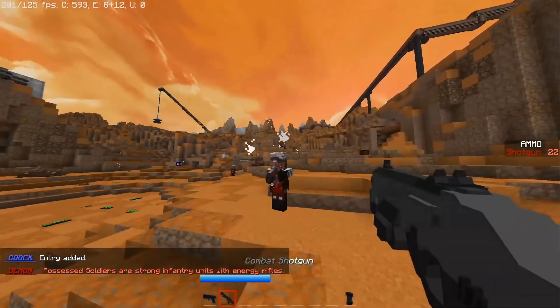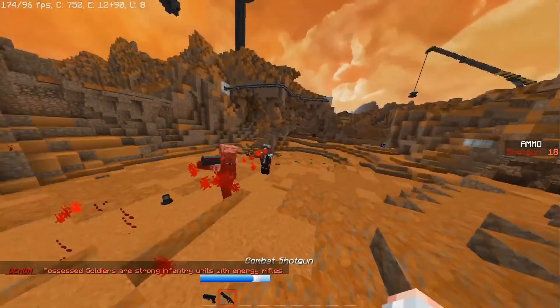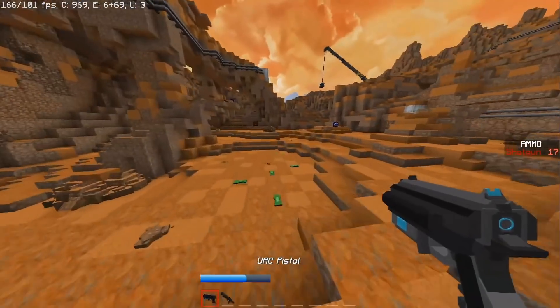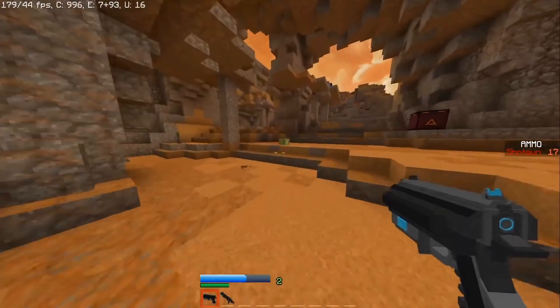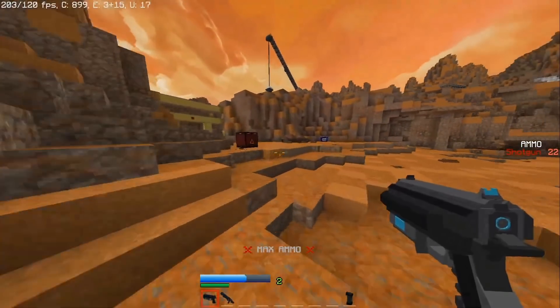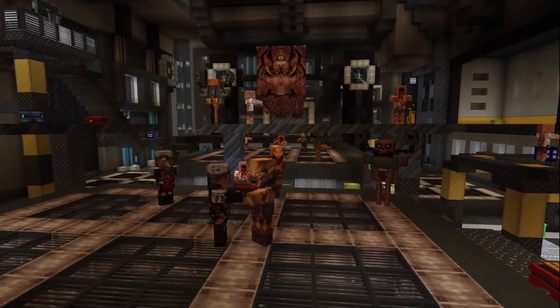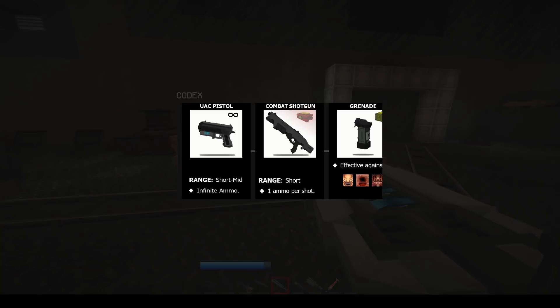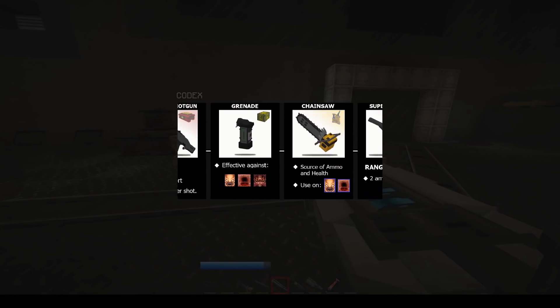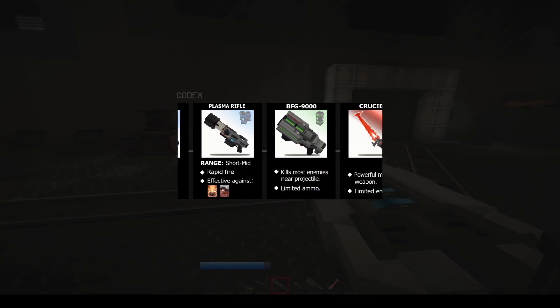The different weapons actually work effectively for certain mobs as well. So the Imp and the Possessed Soldier, which is from 2016, the plasma rifle is actually very effective for them — it would slow them down and electrocute them. And there's actually a codex in the game where you can scroll along and see where each weapon is effective, what the range is, the ammo — that kind of stuff.